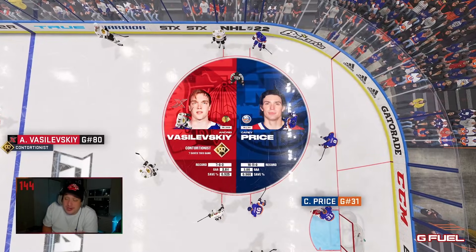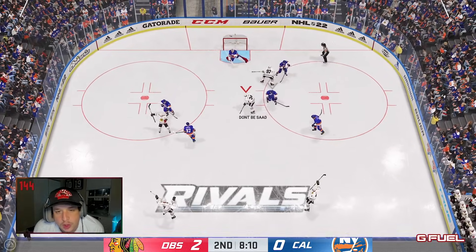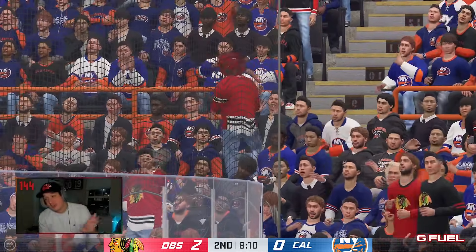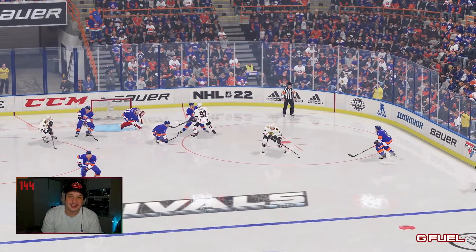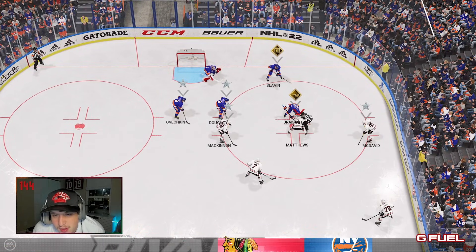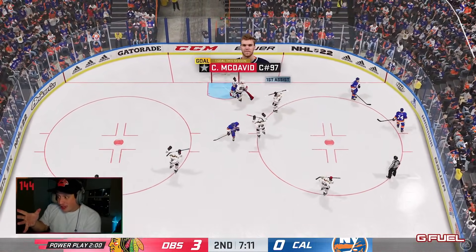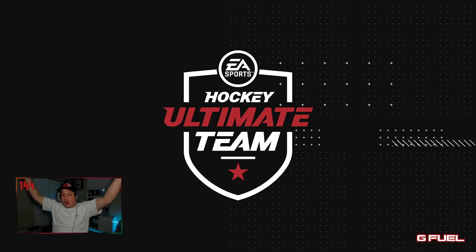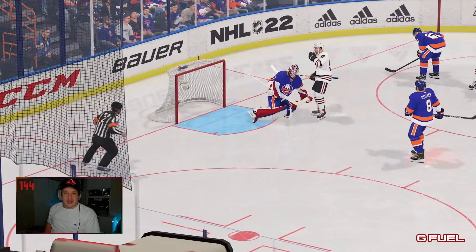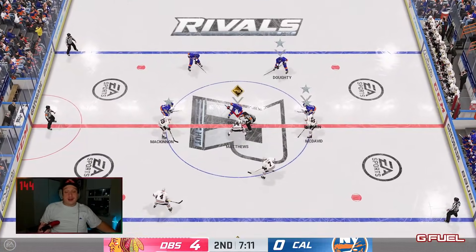We just got to get McDavid a goal so this video's not irrelevant. Matthews with a heavy clap — I feel like that goal doesn't work as much as it did last year, just revving a slap shot. Wide open slap shot from Austin Matthews and that is a heavy clap! I'm going to try the push play. McDavid's nuts! He's nuts! I scored another short side goal, and it's only because it's 90 overall Connor McDavid Primetime. I am buzzing — am I buzzing, or is it just the G-Fuel? Another PP — I'll take all the PPs I can get.